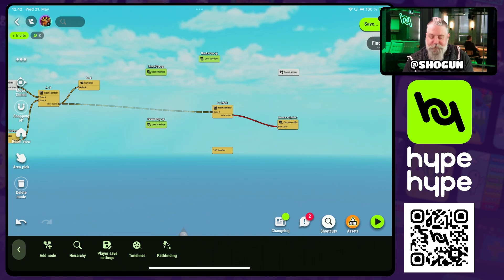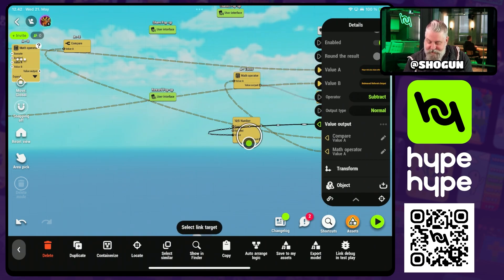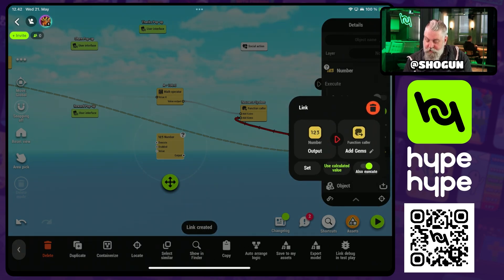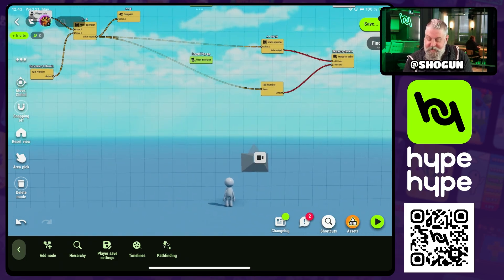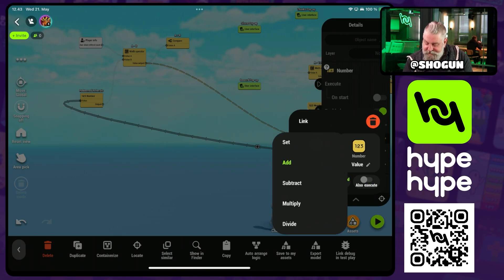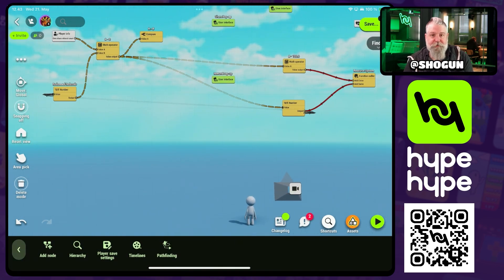We've promised one gem per referral, so it's one-to-one — no math needed. We take the total number of referrals available to redeem and send it into the number node, which goes to the "add gems" input of our function caller, and we execute. We also need to update the redeemed referrals. Since we're using a number node for the gems, we can use it for this purpose as well. We take that output and put it into the value of our "redeemed referrals" number node and set the operation to add. This ensures the player cannot redeem the same referral rewards multiple times.